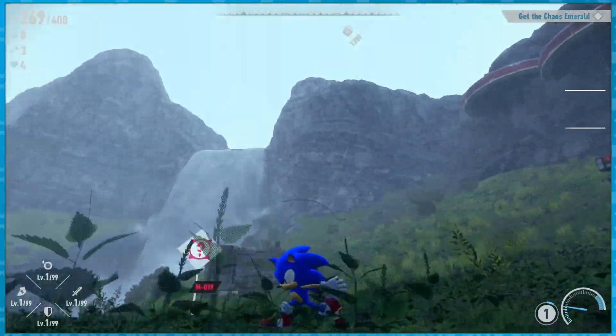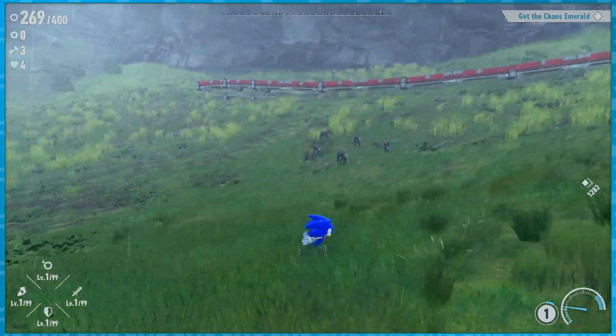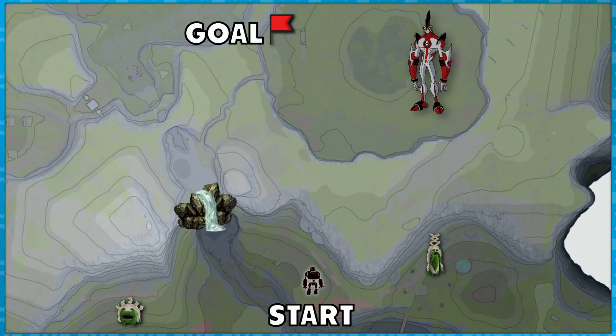As for performing the HSP and getting into Giganto's arena early, these enemies not far from the waterfall do work, though I am uncertain if they are optimal.